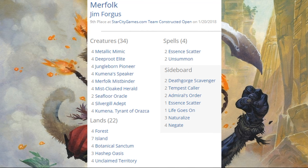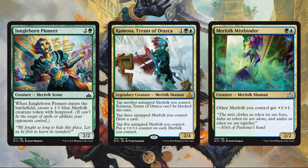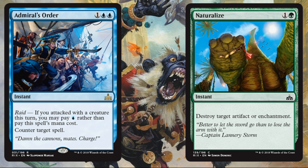Merfolk — you're probably wondering where it was in the top 8. It just missed, coming in 9th. The deck actually looks pretty good and we'll have to wait and see how it competes. It was only week one, but the deck looked pretty cohesive overall. Rivals of Ixalan went a long way to making this a viable deck. New Merfolk cards that made the cut: Mist-Cloaked Herald, Seafloor Oracle, Deep Root Elite, Jungle Born Pioneer, Kumena's Tyrant of Orazca as a 4-of, and Merfolk Mistbinder — definitely a needed piece. Out of the sideboard: Admiral's Order, a pretty cool sideboard card, and Naturalize.